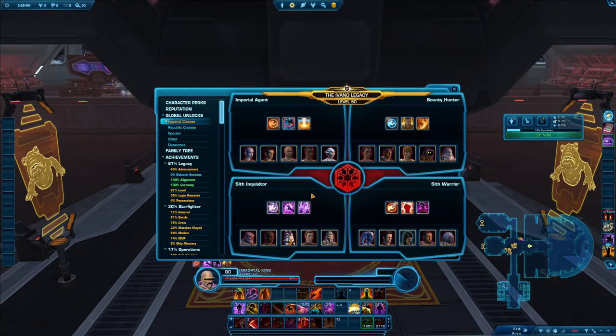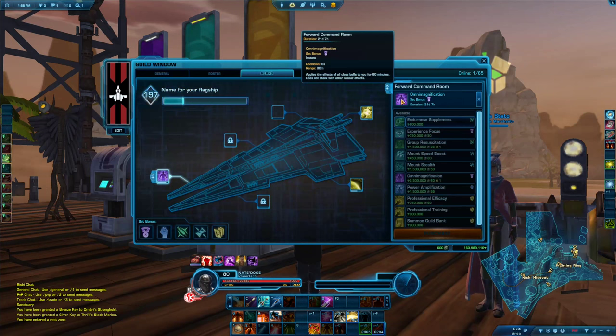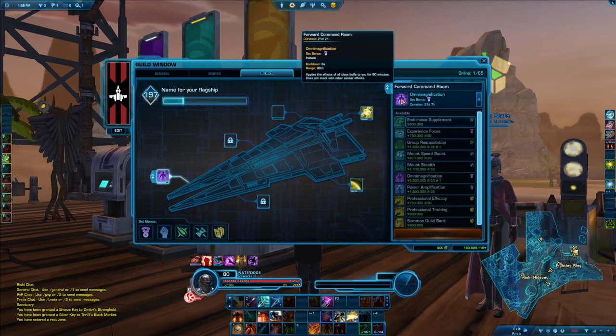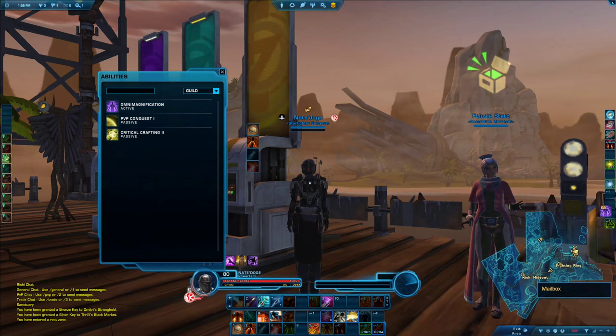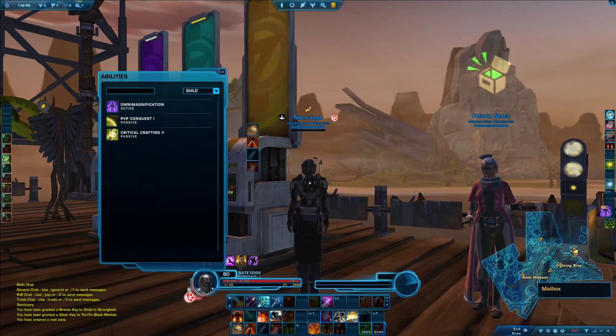The class story is honestly one of the best things about this game — there are interesting twists and turns, and if you've never played them you definitely should. For PvP purposes, playing the class stories also gets you familiar with the basic mechanics of each class. Another trick is joining a guild that has the Omni Magnification buff, which gives you all four class buffs combined in one. Find it in your character abilities under the guild tab and drag it onto your bar.